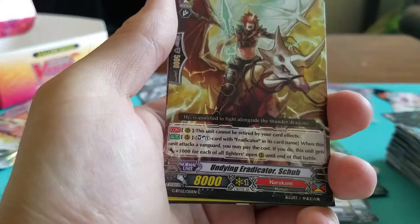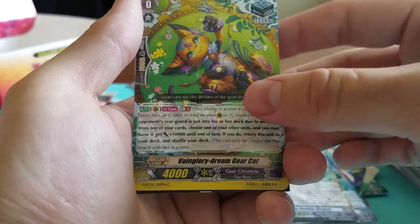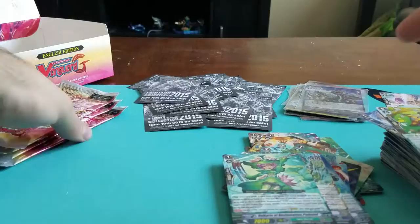Malicious Saber. Undying Eradicator. Tactic Sailor. Foundry Dream Gear Cat. And single R — Valkyrie Reclamation. Four packs left — do we get another Triple R? I don't know. Let's have the fun.